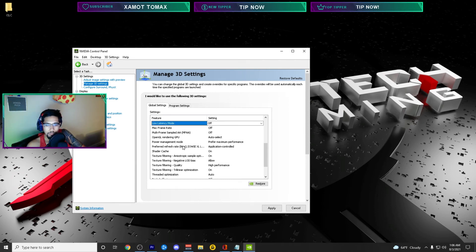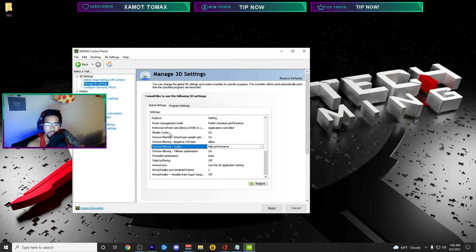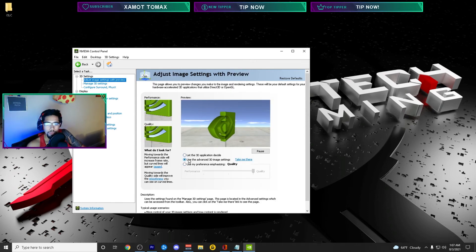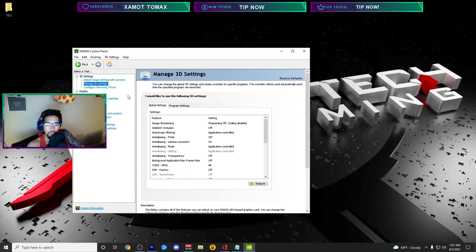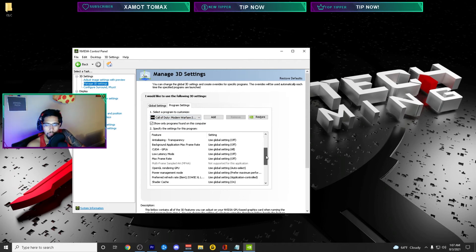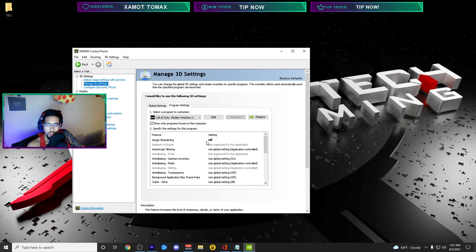Don't mess with the low latency mode in NVIDIA Control Panel. Come down to Power Management Mode and set it to 'Prefer Maximum Performance.' Then set texture filtering quality to 'High Performance.' Make sure shader cache is on. Also go to 'Adjust image settings with preview' and select 'Use the advanced 3D image settings' so the 3D settings we just configured will work. You can also add Modern Warfare under Program Settings to set High Performance and Prefer Maximum Performance specifically for that program, with sharpening off.